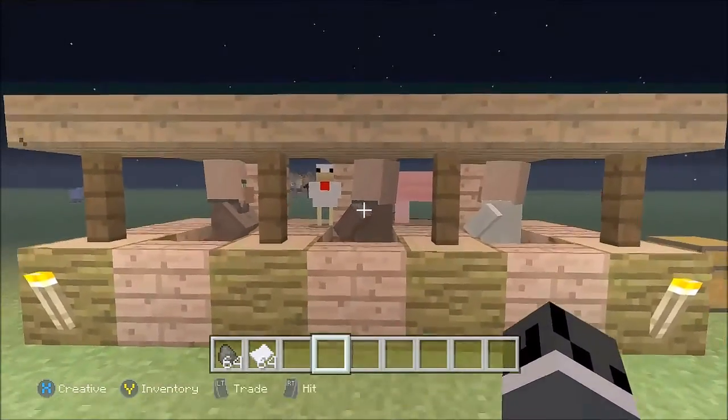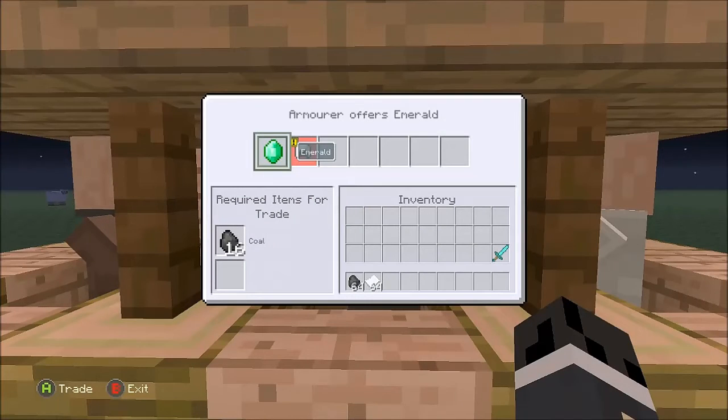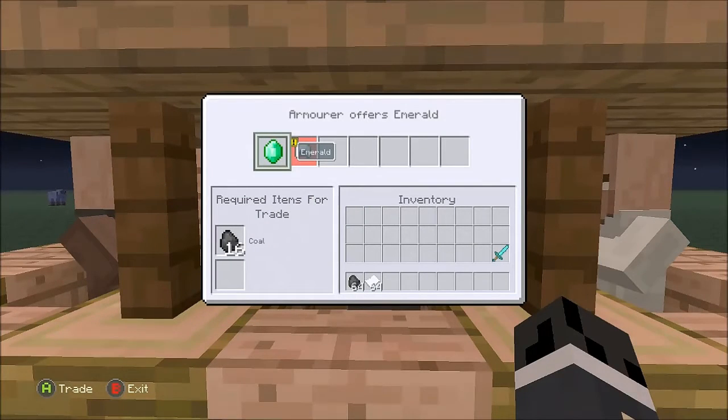Just to show you guys real quick, if you come up to this villager here, this armorer, as you can see, he requires 16 coal to get 1 emerald.